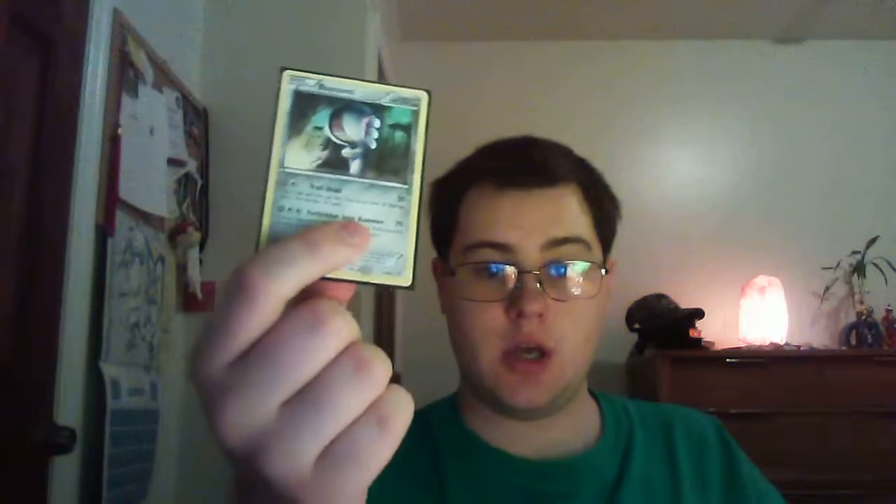The other steel you want to run is your Registeel from the deck. He has 120 HP — this is a pretty nice card. It's got the Iron Head attack for one steel, one colorless. It does 30 damage for each heads you get; you can flip until you get tails. So potentially you can get a whole bunch of damage out of that, or none at all — it's a gamble attack, but the payout can be pretty great. Next, you can use the Forbidden Iron Hammer attack, which does 70 damage, costs two colorless, one steel. This is an anti-Pokemon EX move, because if the opponent's active Pokemon is an EX, you can discard an energy attached to that Pokemon.